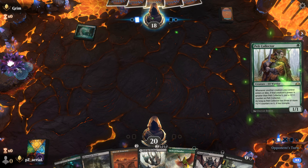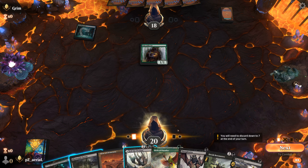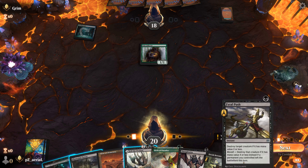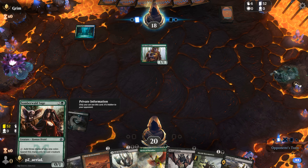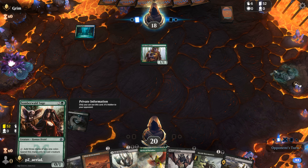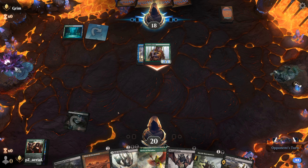Round one — opponent took a while to get into the game, but we've kept a decent hand that sets up an early Altar of Dementia. Pelt Collector means we probably want Orcish Bowmasters online soon, but the Fatal Push we drew helps with that. Somberwald Sage seems perfect here, though it doesn't do well against another Orcish Bowmasters.